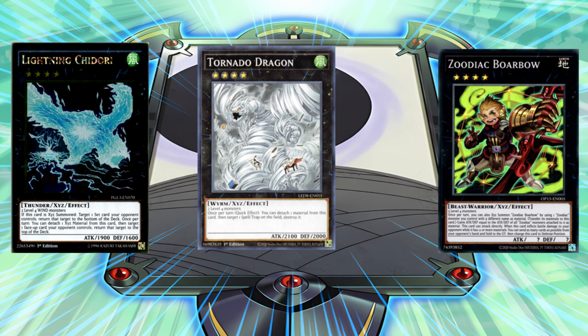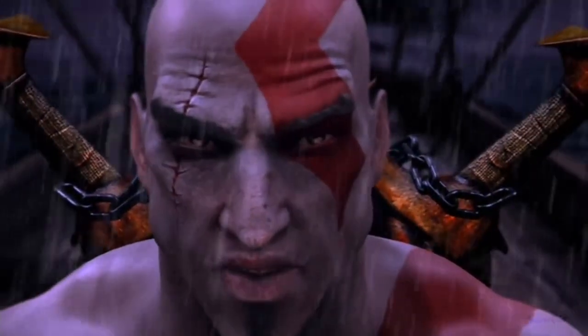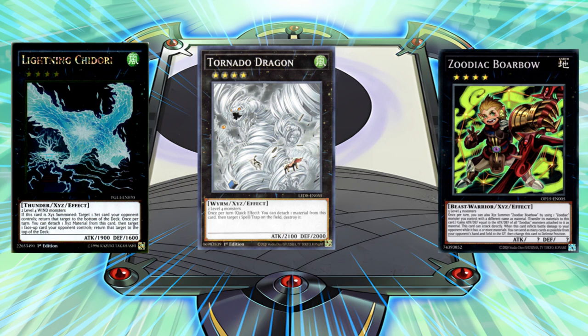Now you're going to need some rank 4s. Some really good rank 4s that are going to help facilitate that great rank 4 deck. We have Lightning Chidori — remember to fill your rank 4 deck with some level 4 wind monsters to summon Lightning Chidori. It is absolutely fantastic. On summon you get to spin a card, and its actual effect lets you return a card again, so for just a summon and an effect you get to spin two cards. There are no limits to the power of this card — one of the most powerful rank 4s of all time. Still extremely powerful and great, even if it can be negated.